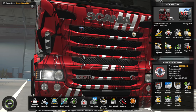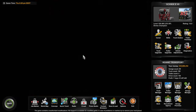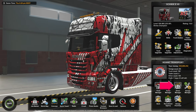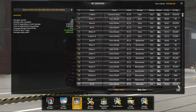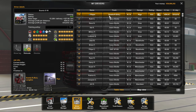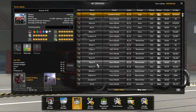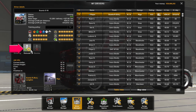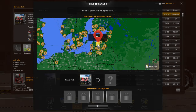So how do we move headquarters? It's a really simple and easy way to do it. All you need to do is go over to Driver Manager and click on your player — it must be yourself, no good moving any of the other drivers. Click on your player and go to Relocate.